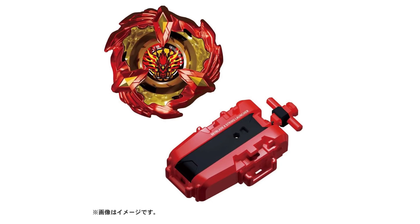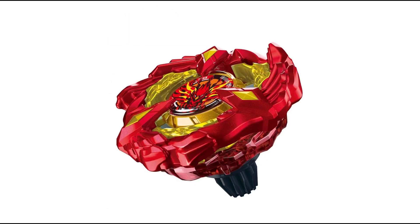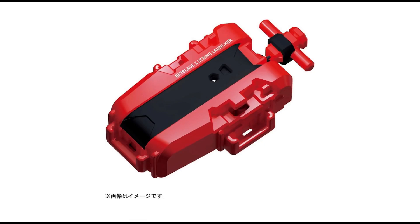First of all, it's our first standard release that has painted metal. Second of all, the gear bit phoenix in the center is so beautiful. It comes with a red and black string launcher, which is really nice to get. This Beyblade is just beautiful — it's easily already my favorite looking X-bay out of all of them. We don't have much intel on the parts 9-60 and Gear Flat yet, but both parts on this release are new. Everything in this starter is new — it's a crazy release. And we do get a red string launcher.